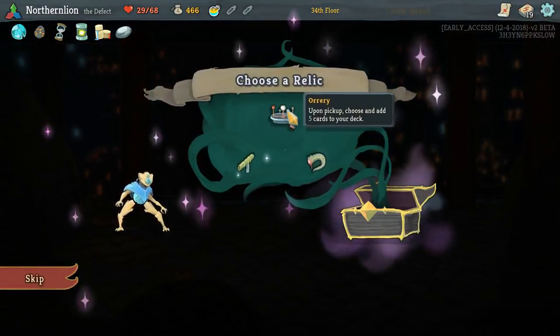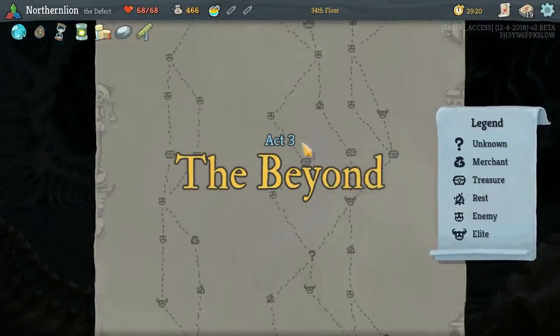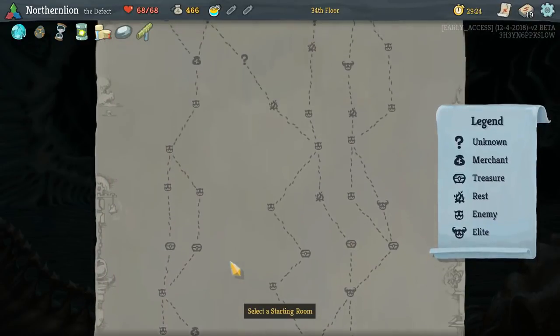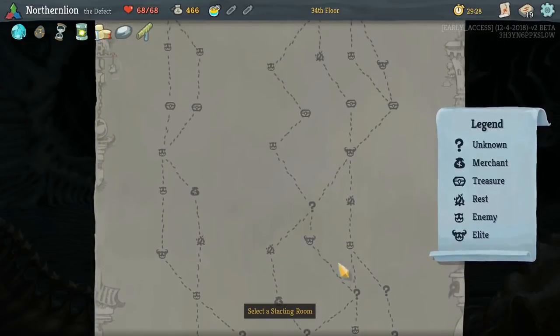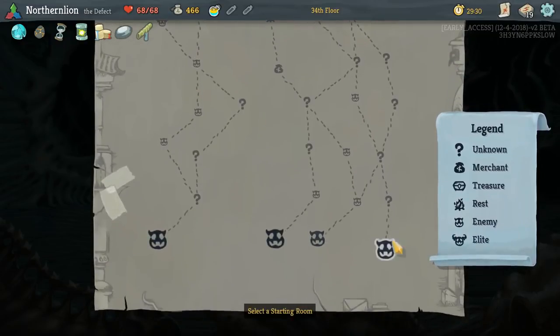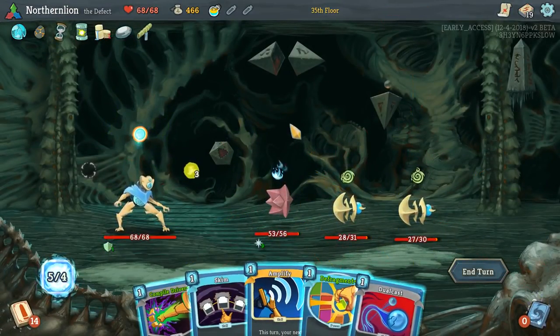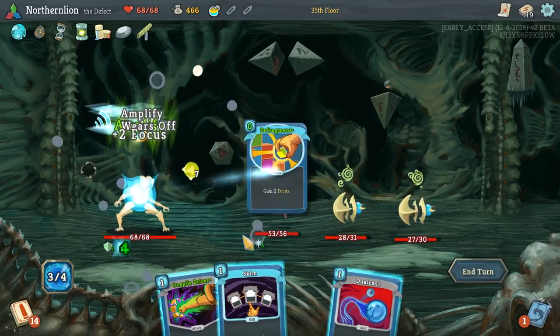I will definitely take Sozu for the default extra energy. Even if we push our Plasma Orb out — we play Powers, but not enough to be overly concerned. For once, I love this path, even though it forces an Elite. Or maybe because it forces an Elite. This is like — we do want to upgrade Amplify pretty soon.